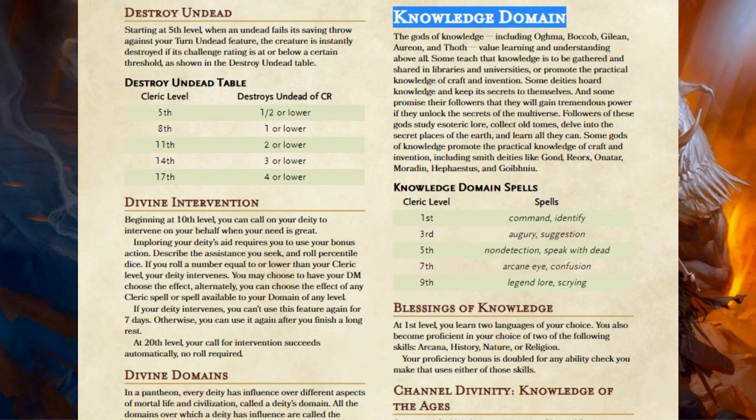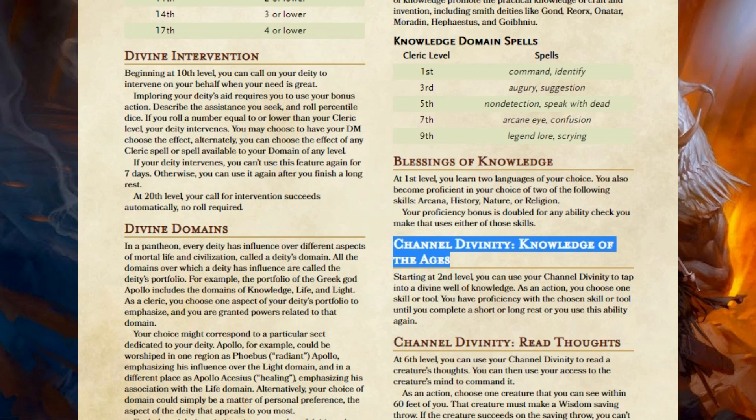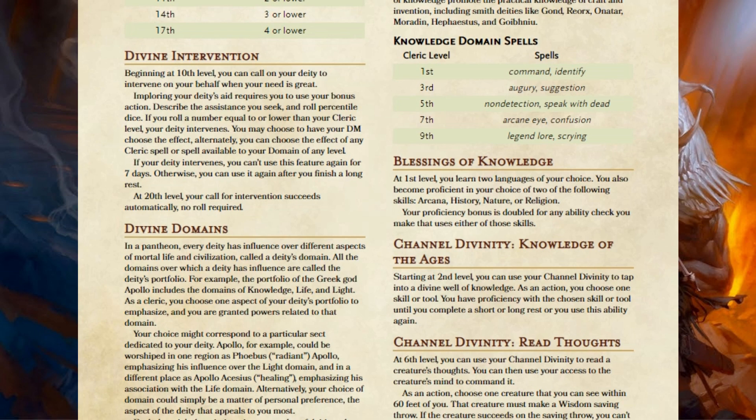The first change I made was to the Knowledge Domain's Channel Divinity option — Knowledge of the Ages. Normally you'd use your Channel Divinity and get proficiency in a skill or tool for the next 10 minutes. I figure the Knowledge Cleric is an expert at these things, and it's simpler rather than tracking 10 minutes — when you choose it, you can have proficiency in that skill or tool until your next short or long rest. So you can basically have a floating skill or tool proficiency using up your Channel Divinities. It's not overpowered, just easier to track.